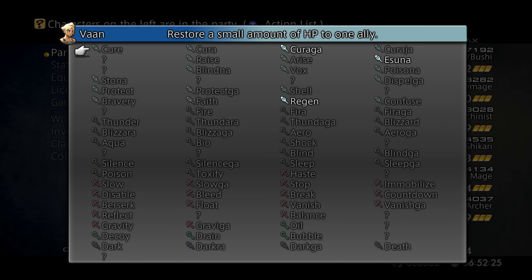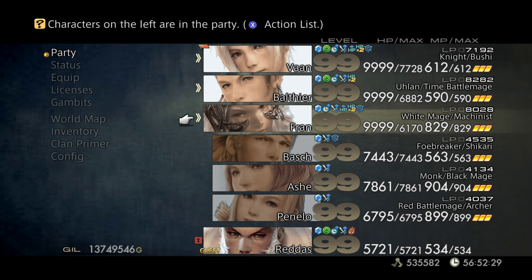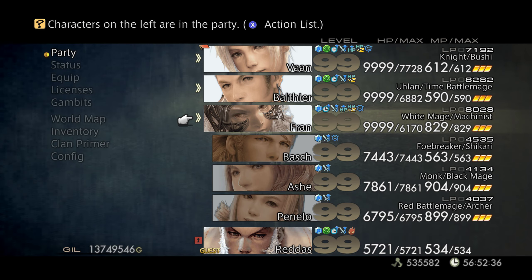The question marks are things that you're missing. Whoever you select, what they can cast will be in white. I guess that's pretty obvious, but in case it's not, that's what it is.